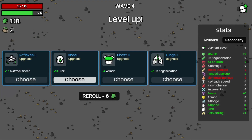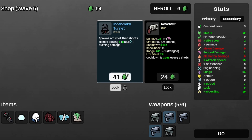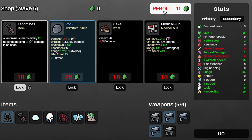That's wave 4 completed, so let's take the attack speed and the landmines, the incendiary turret, and re-roll. Save the landmines for later and re-roll. And now I'm broke.